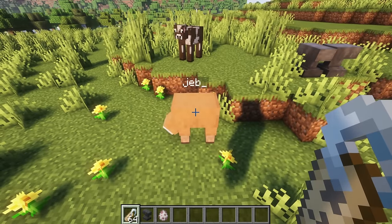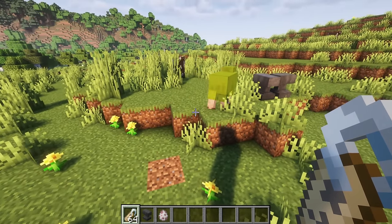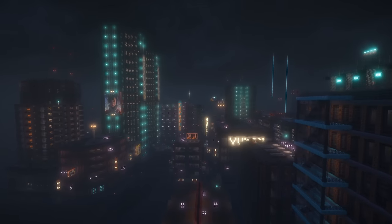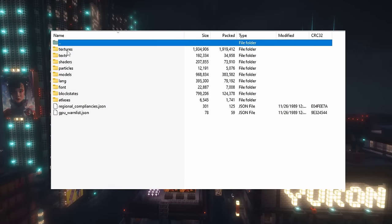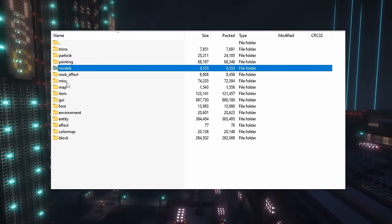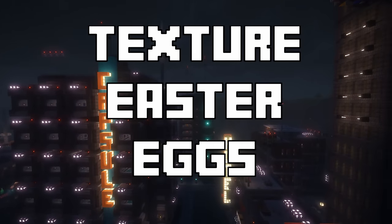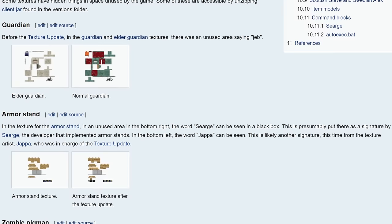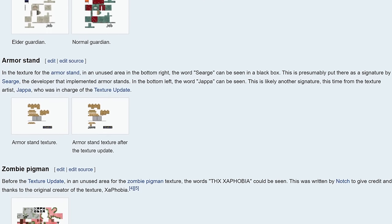The easter eggs you probably know and love are ones that are encountered in the actual game. That being said, you may have never heard that there are so many easter eggs hidden in the Minecraft files — some that are hard to find and some that are a little more obvious. One of the main ways Mojang put easter eggs in the files was via textures, and they can be found by unzipping Minecraft's client.jar and going through them.